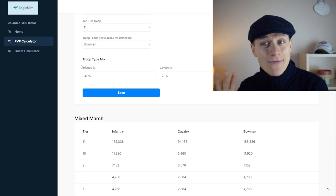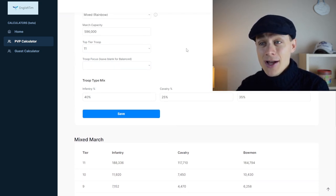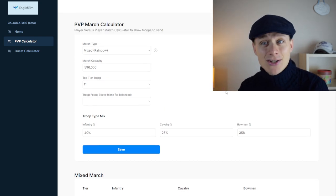All the different focus options are available for each of the different troop types — infantry, cavalry — or you can just go with a standard balanced approach: 40, 25, 35. So there's your mixed march.